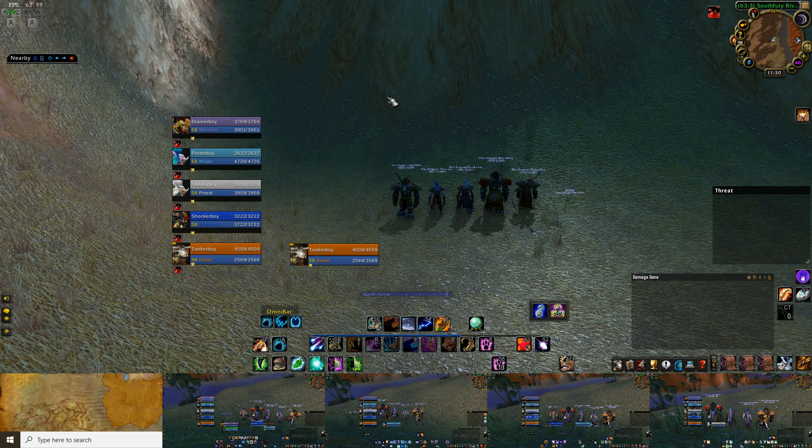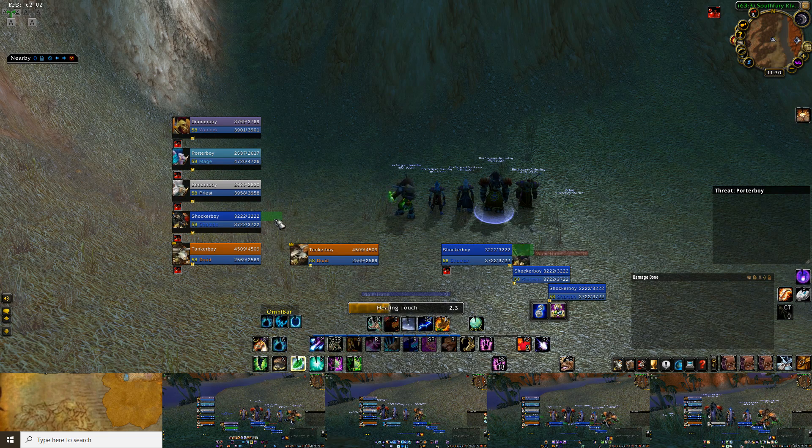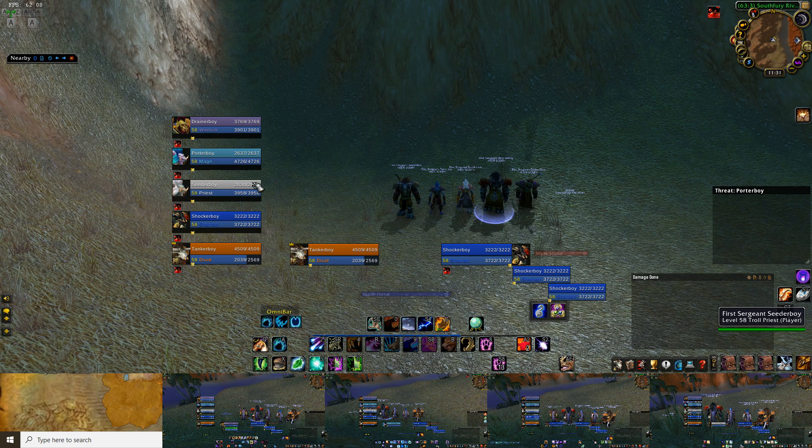The only other big thing I wanted to suggest is a unit frames add-on. I personally use Luna, which is nice since it has heal comm built into it. You can see when my druid starts to heal, it shows the incoming heal in green. The main reason I like Luna is how customizable it is — I can see cast bars from my whole team, set up to see their buffs and debuffs. It's just a great add-on. I'll get into it more later when I talk about how I do healing.